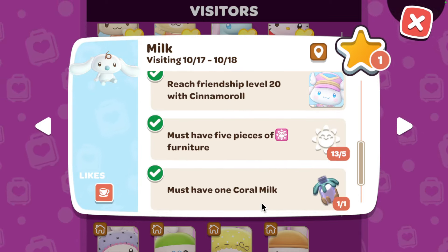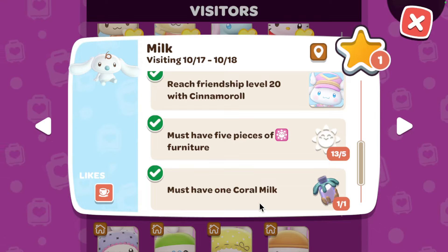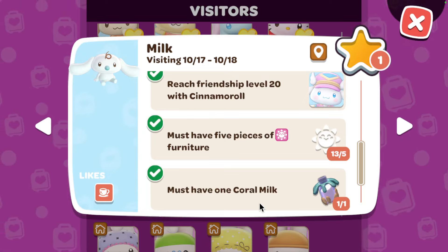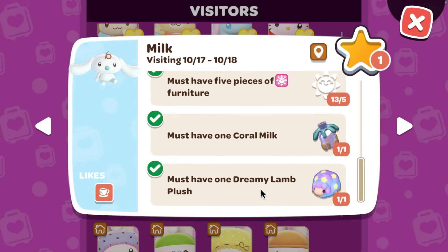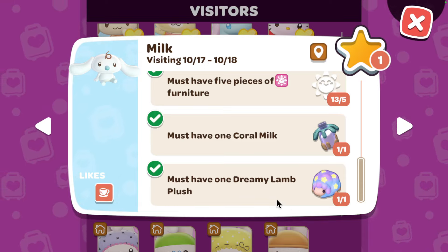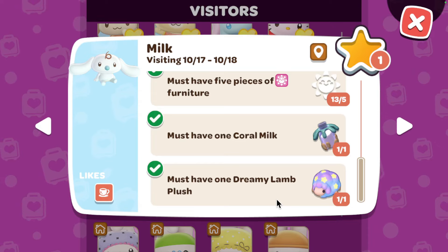Then you need to have one Coral Milk. You get Coral Milk from the Rainbow Reef, all around the Comedy Club, and the Kelp Maze — so there are lots of ways to get Coral Milk. Then you need to have one Dreamy Land Plush. If you want to know where this is and where the other Land Plushes are, I do have a video guide all about that as well.